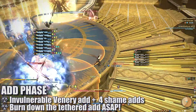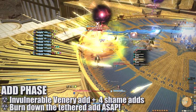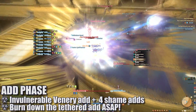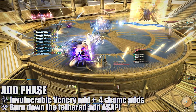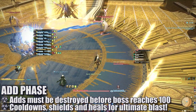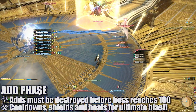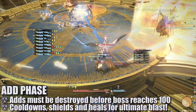The Venery add will target a Shame add and attempt to consume them, indicated by a very big blue tether. Players will need to destroy the tethered add before it gets sucked in. Otherwise, they'll have to deal with a spicy AoE blast that will debuff every player. At the same time, you're dodging all manner of AoE attacks. Once all four Shame adds are destroyed, the Venery add will lose its invulnerability and you'll be able to destroy it too.